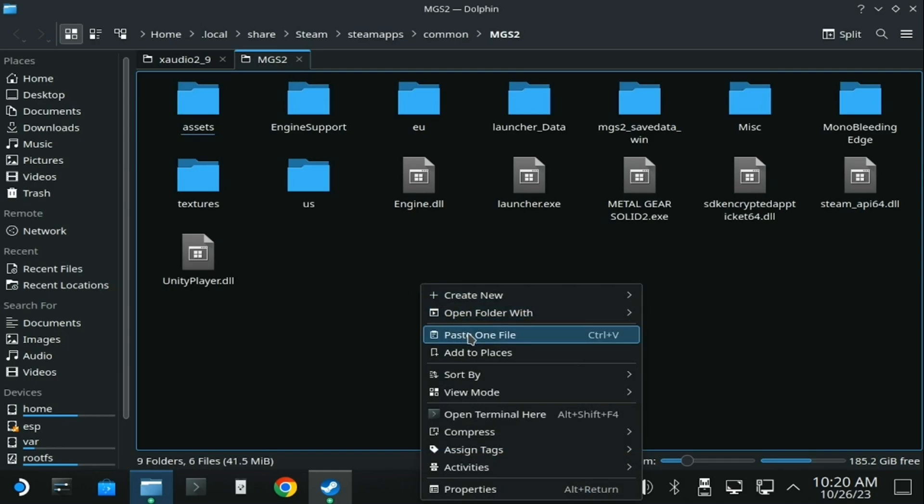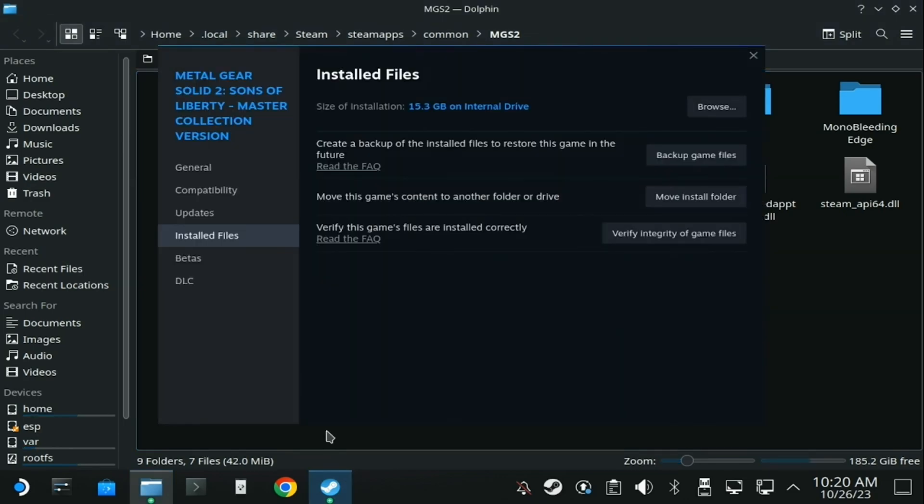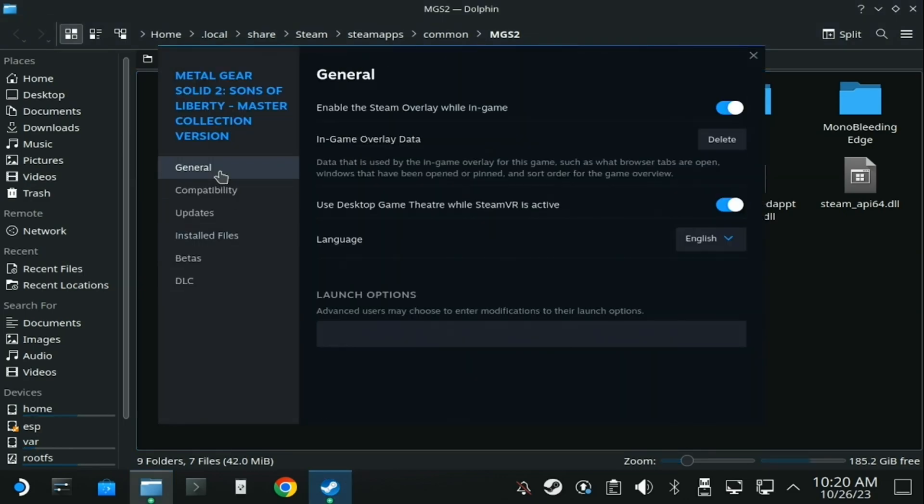My demonstration here is with Metal Gear Solid 2, but just do the exact same for Metal Gear Solid 3. Then on each game, in the Properties window again in Steam, add this launch option override in the text box to basically tell the games to use it — and that is all that you need to do.